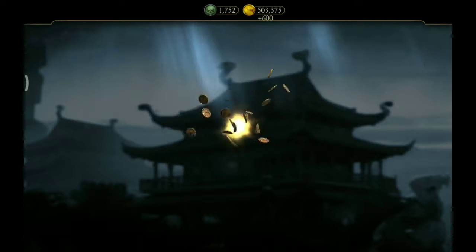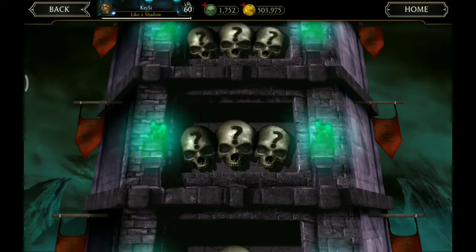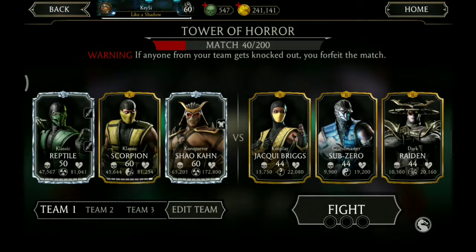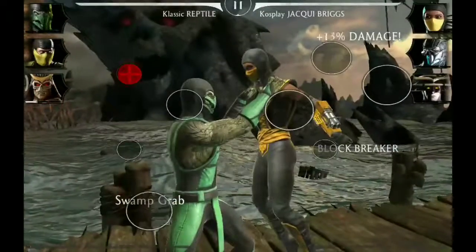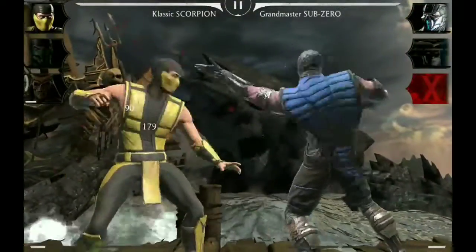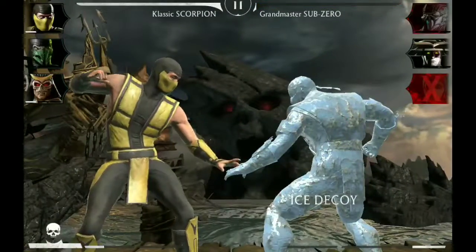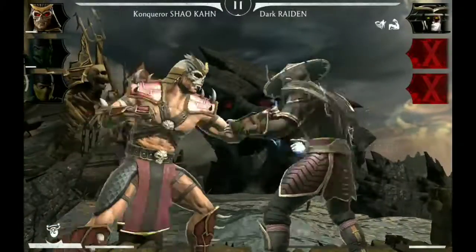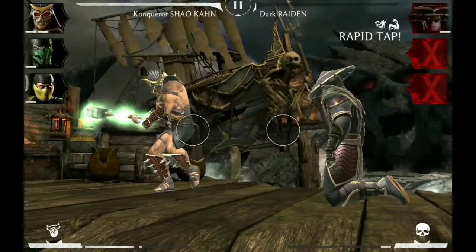An energy buff for Kung Lao characters — already maxed, so sell back. And now we need Reptile, Scorpion and Shao Kahn. Starting with Classic Reptile versus Cosplay Jacqui Briggs. Special two and Jacqui is out. Now we need Scorpion, and Ice Decoy. Special one and Sub-Zero is out. Now we go for a special two against Dark Raiden by Conqueror Shao Kahn, and we win the match.